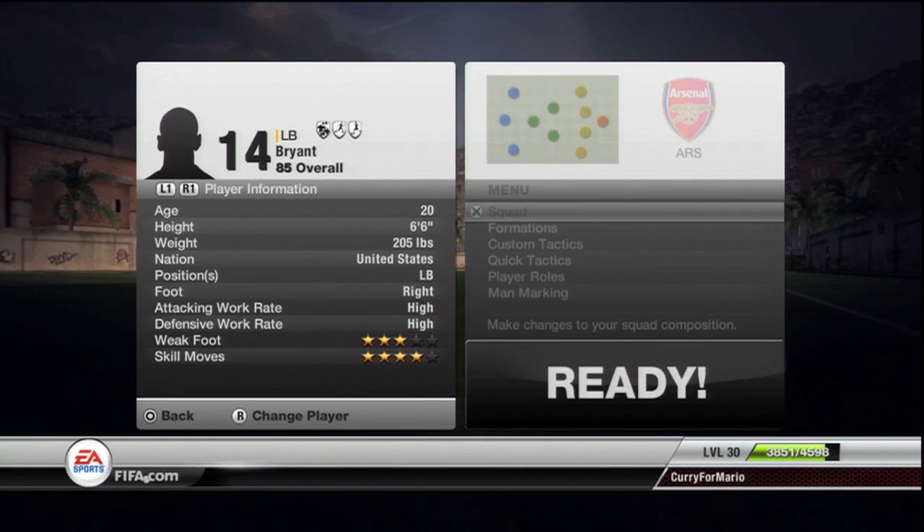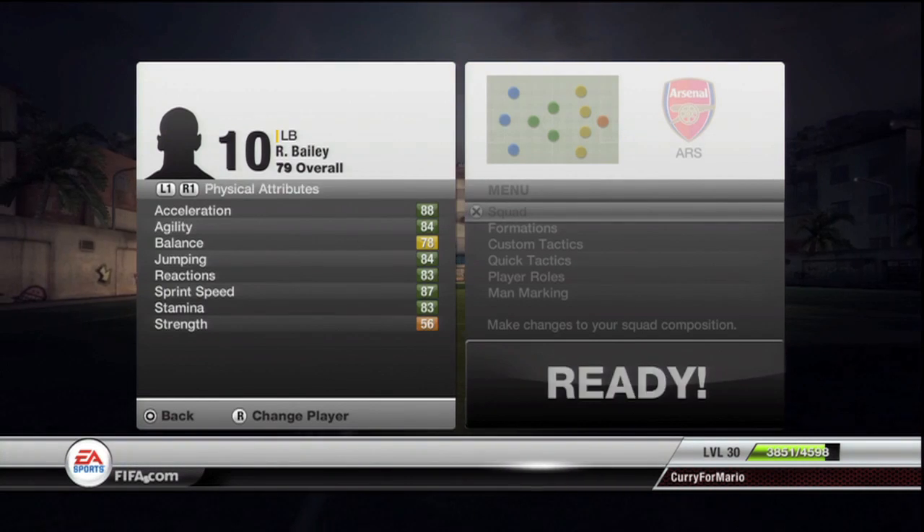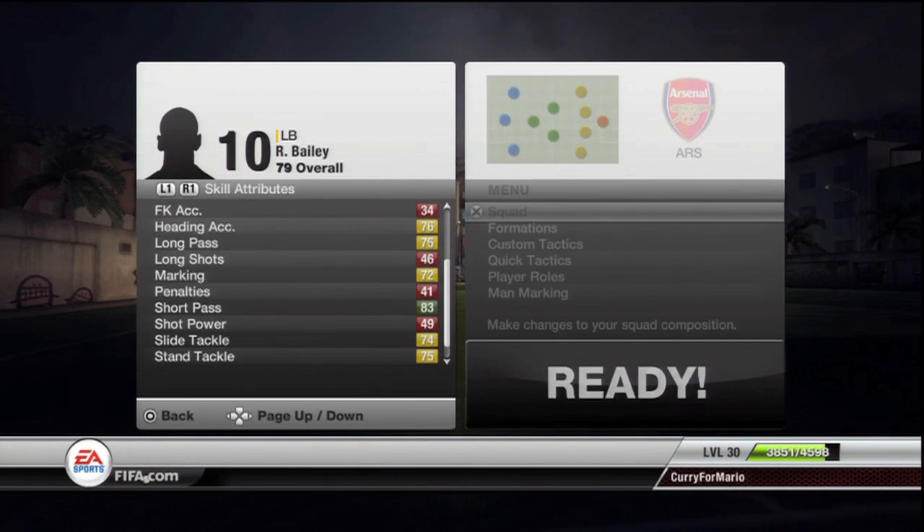In the left-back position we have Ryan Bailey, the US athlete. He's pretty fast and so that's basically all he is — the rest of his stats aren't brilliant, so I'll move straight on.